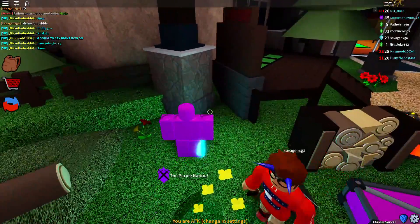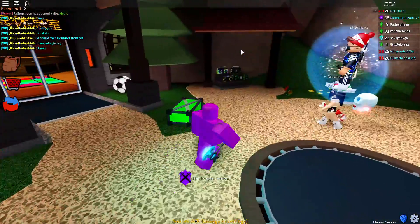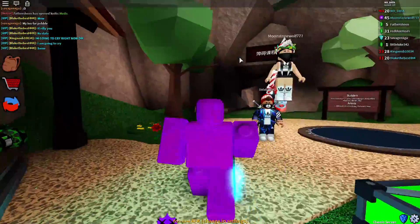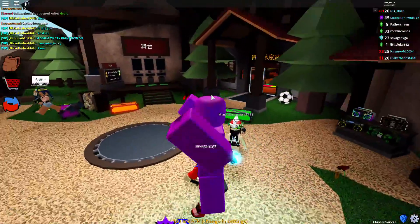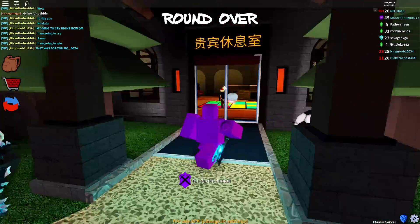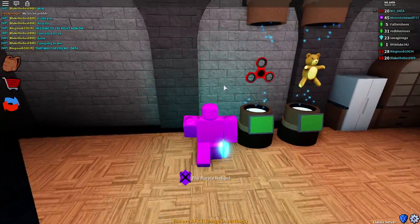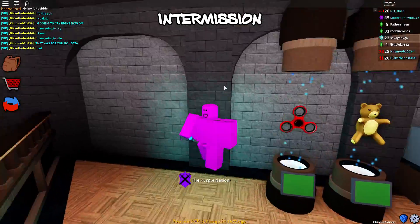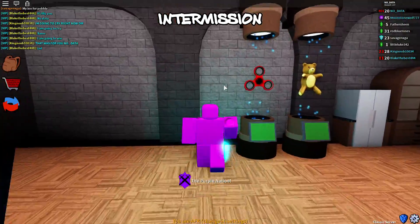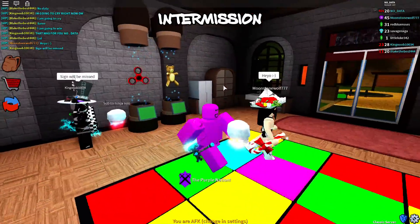Some parts are in Chinese and some parts are actually completely removed. Usually there's a sign here showing Prisman's Twitter along with the server age — that is completely gone. There used to be a little radio sign here — that's completely gone. There were also a couple of other signs promoting the VIP game pass, and those are completely gone too. Most importantly, if you enter the VIP room, the sign that used to say 'say no to scammers' is completely gone.